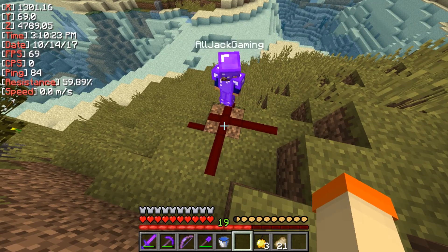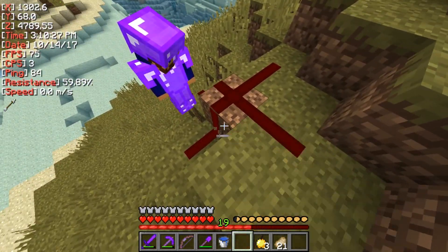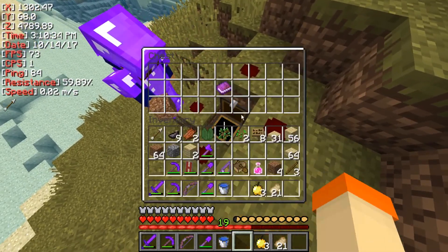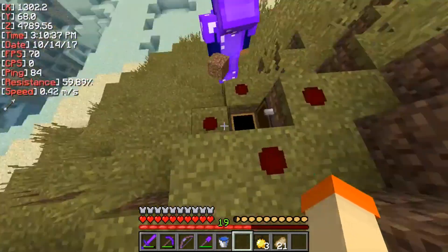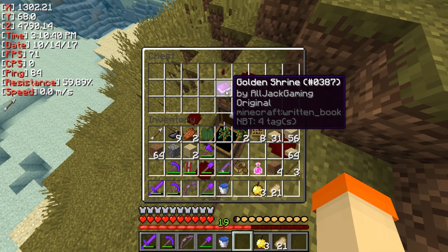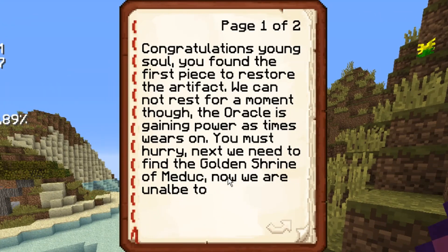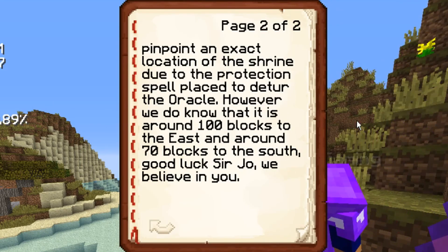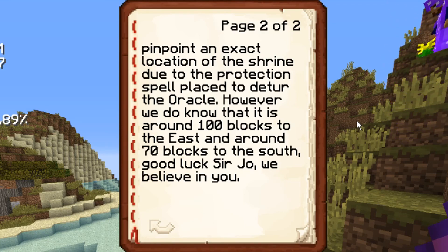Here we are at the second location and X marks the spot. That dirt just got turned because we broke it a second ago. If we dig down and break it, there's a chest right there with the next book. He does get this redstone to keep if he wants. It's called 'Golden Shrine' by Alljack Gaming. It says: 'Congratulations, brave soul. You found the first piece to restore the artifact. We cannot rest for a moment though — the Oracle is gaining power as time wears on. You must hurry. Next, we need to find the Golden Shrine of Maduk. We are unable to pinpoint an exact location of the shrine due to the protection spell placed to deter the Oracle. However, we do know that it is around 100 blocks to the east and around 70 blocks to the south. Good luck. We believe in you.'